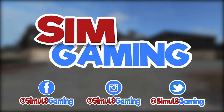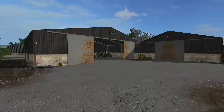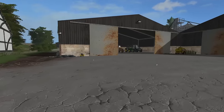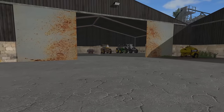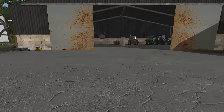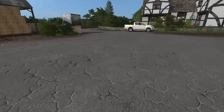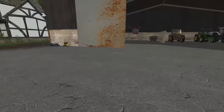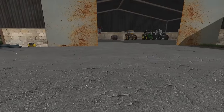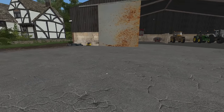Hello everybody and welcome back to Simulate Gaming and welcome back to Sandy Bay here on Farming Simulator 17. Today we are continuing with day number two of our silage season. In the last episode we mowed the grass and windrowed it into some nice neat swaths. Today we're going to be collecting that and dumping it into the silage clamp — and we're going to do everything manually.